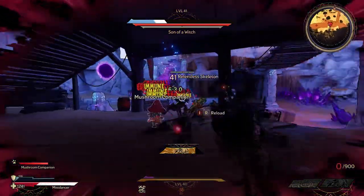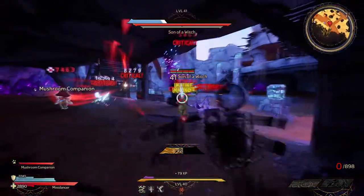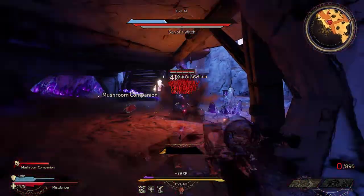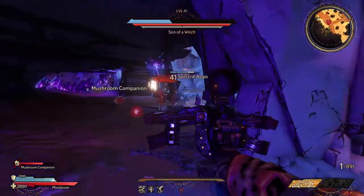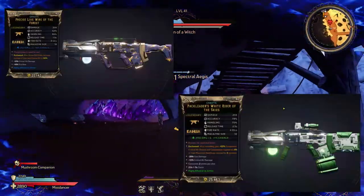I'm gonna help you out and give you guys the two best weapons I use to destroy that bird that also works great on Son of a Witch. Stick to the end if you guys want two extra items that aren't needed but will make it a lot easier to beat him as well.